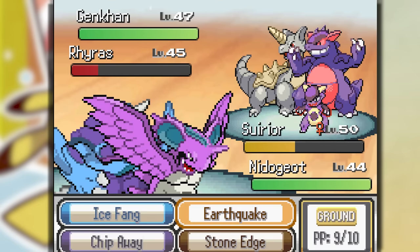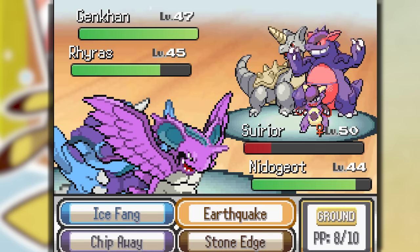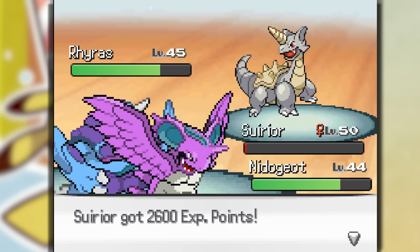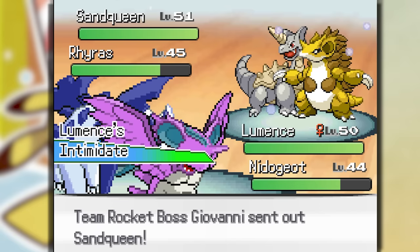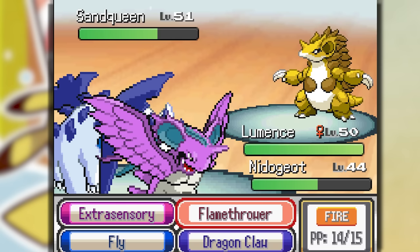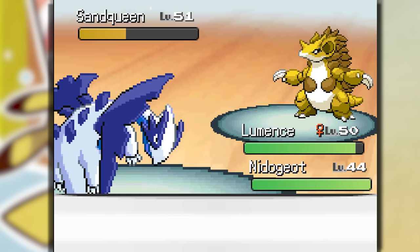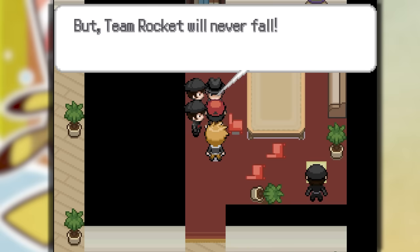Ginkong comes out. If we can survive, I should just Earthquake again. He has Levitate though! We survive and get the Stone Edge off on Ginkong, taking that out. But we die to a Brine. I guess I'm just going to use Fly — these Pokemon are really bulky. Look at that Sand Queen — Flamethrower doesn't do that much, but a couple more should do the trick. Just like that, we take down Giovanni with Blue.